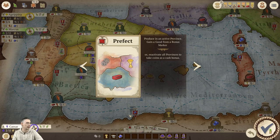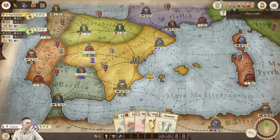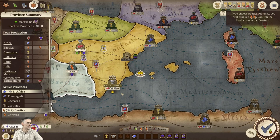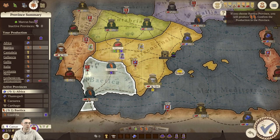Let's do the Prefect card. We are going to Prefect here — produce in an active province or take money. So produce in here — that gets me a wine for my city, and another wine because that's the token, so I should get two wine from that. And yes, I'm getting two wine.